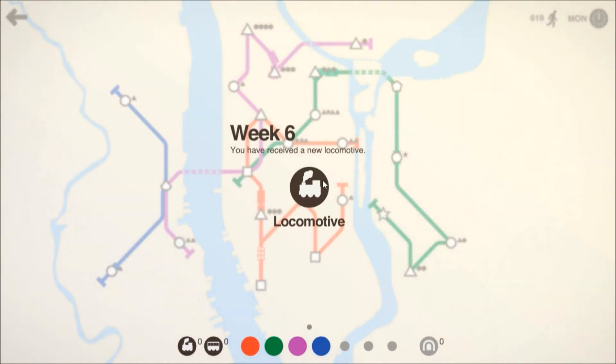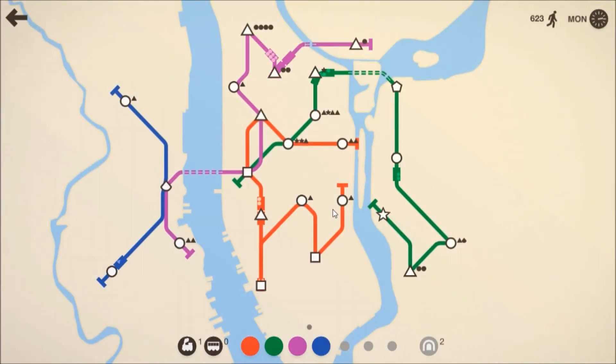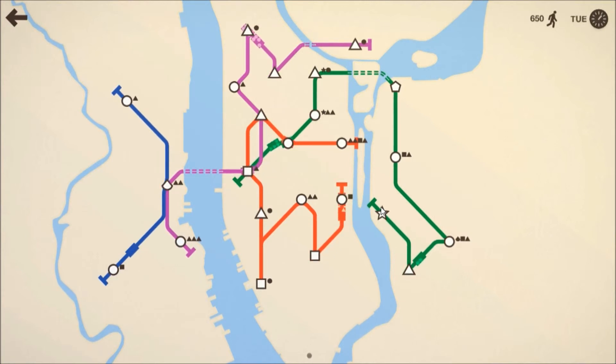Where is the star station? What line has the star locomotive? The star is all the way on the green line. I don't need to link them up — I could but I don't need to. It would be quite useful though. Where the three lines are linked up is getting stressful.